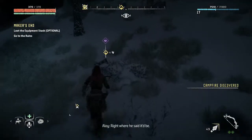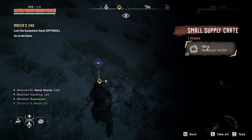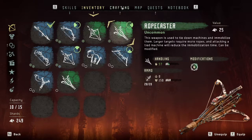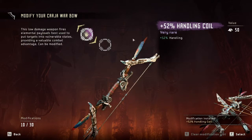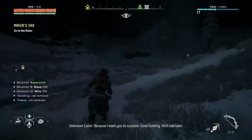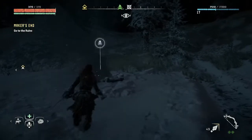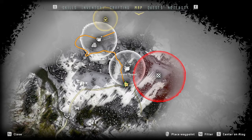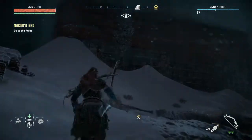Oh something purple — oh right, that's the actual thing we're looking for! Very good. 65 metal shards, a handling coil, a rope caster — we do have that already. Can we put this handling coil on our rope caster? Or maybe on our war bow — yes. Our Karja war bow is looking scary now. Not a great conversationalist, but let's go find out what's going on in this besotten place. A couple of vessels to find as well.